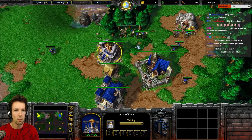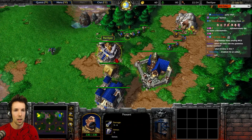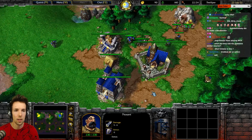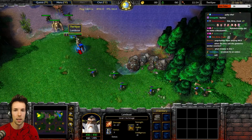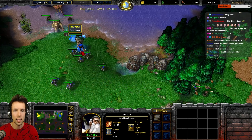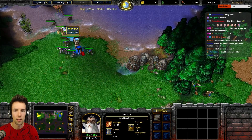Take four peasants and militia them now, then shift move towards the camp. Move everything together, make elemental — not into the camp. And then attack everything onto it.